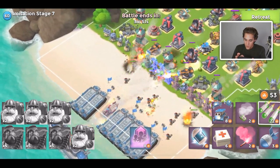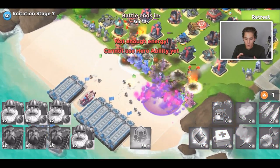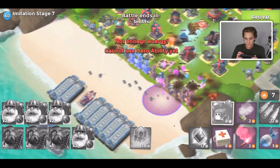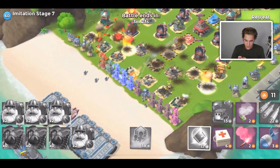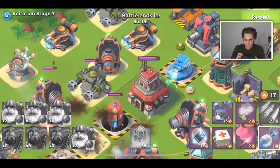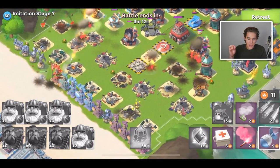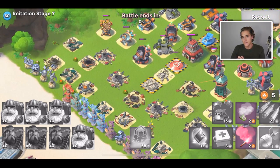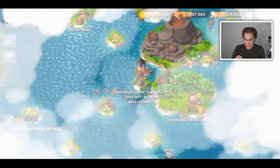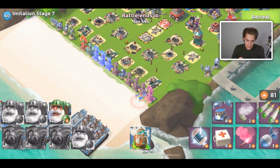Melon bombardiers being the best troop in Boom Beach does come with some acknowledged downfalls. A lot of people were saying: yes, melon bombardiers are probably the best troop, but they're useless when you don't have instant training. I partially agree with that. If you're going to make melon bombardiers really work, you need a full boat of heavies, and that takes 30 minutes to train up.